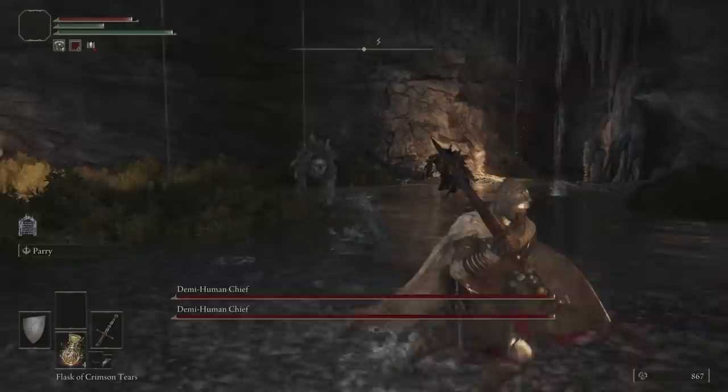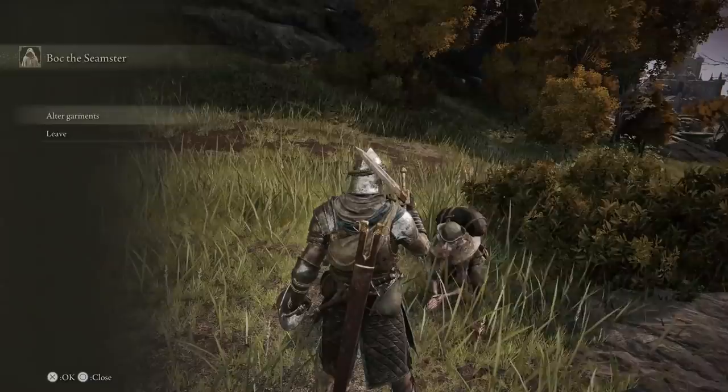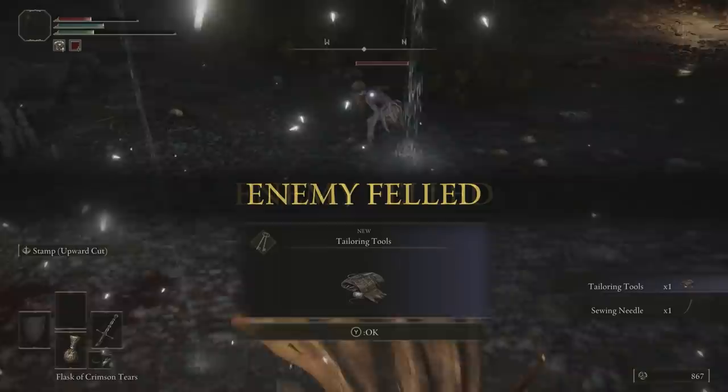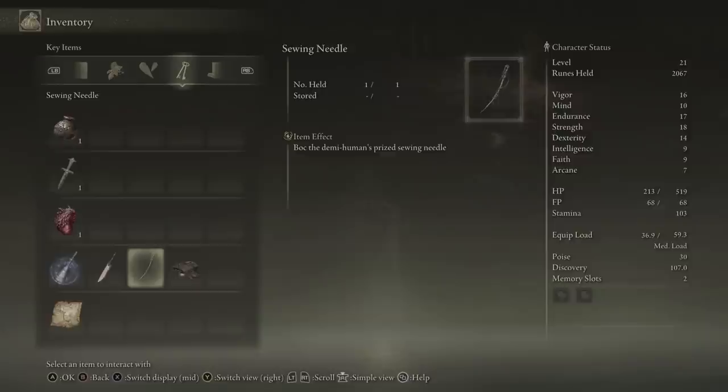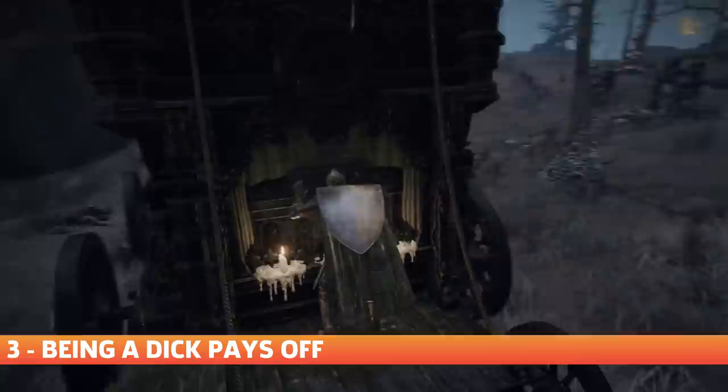After this, you can find Bok in the coastal cave to the west side of Limgrave. He'll clue you in on the tough nature of the dungeon's bosses, but defeat them and you'll find his prized sewing needle. Give it back to him and progress his questline, where Bok will be able to alter certain items of your wardrobe for you. While this is essentially the same thing as the tailoring tools you'll get for defeating the Demi-Human Chief's boss fight — which you can use without Bok at any Site of Grace — Bok will alter your wardrobe for free, whereas doing it at a Site of Grace will cost runes.